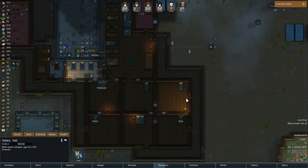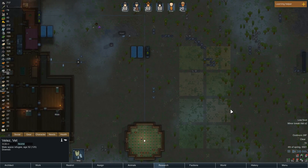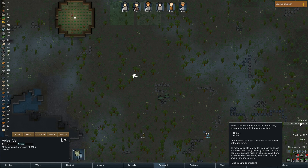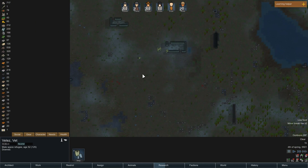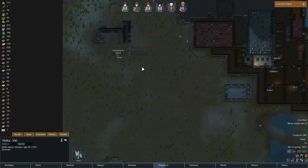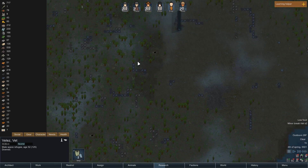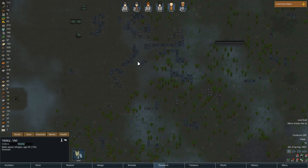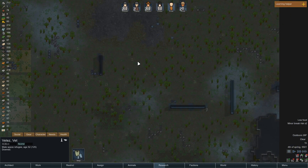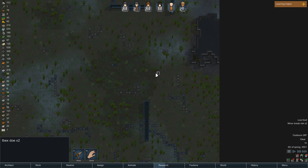We do have a bedroom open so it shouldn't be that bad. As far as food goes, we got low minor break risk. Is there any other animals that we can hunt right now? Drax is still constructing graves. Anything at all that we can hunt? I gotta tell you this is gonna be some rough stuff. An ibex!